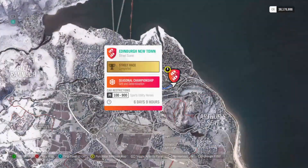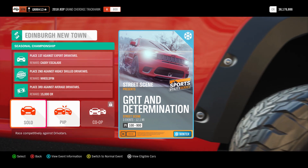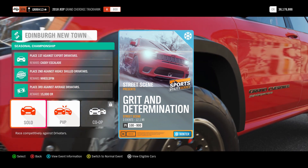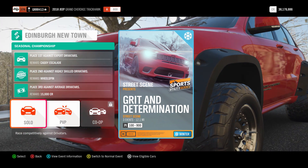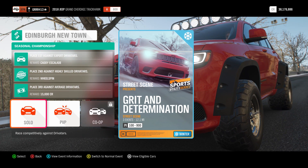Starting things off, you need to make your way over to the Edinburgh Newtown Street Scene race, located in Eastern Edinburgh. This is a Sports Utility Heroes challenge with car restrictions between 100 and 900, meaning you can go all the way up to S1. The rewards are: place third against average Drivatars for 15,000 credits, place second against highly skilled Drivatars for a wheelspin, and place first against expert Drivatars to receive the Cadillac Escalade.